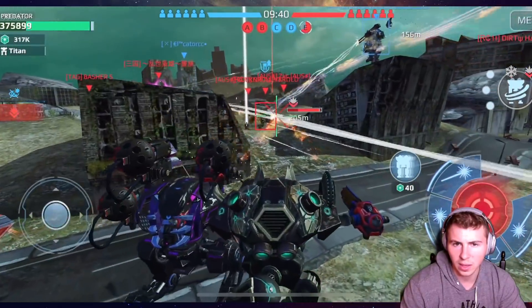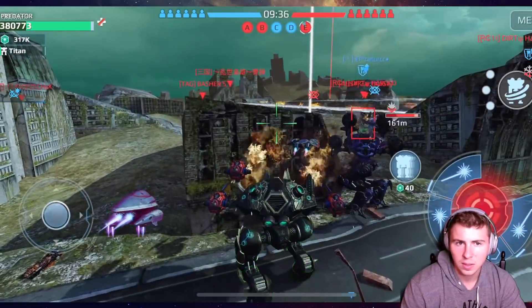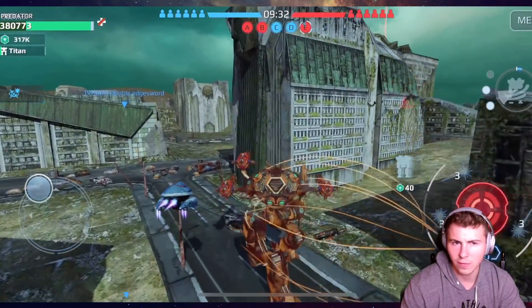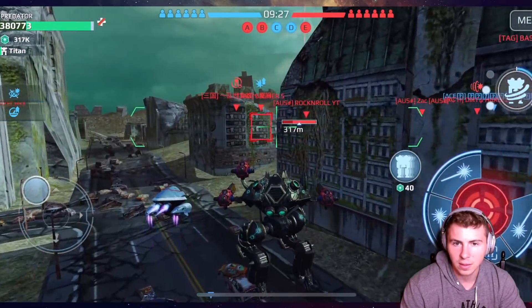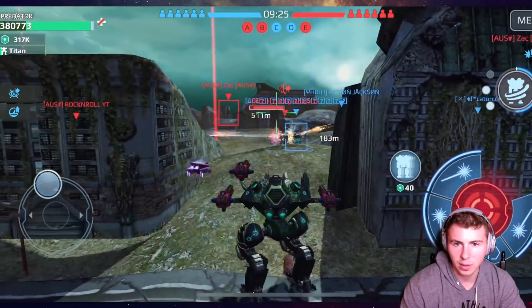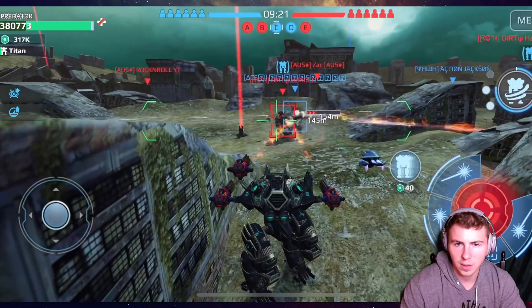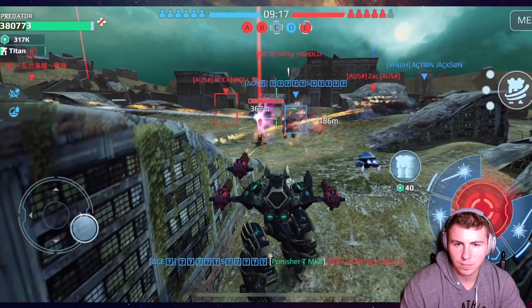Also notice we have 390,000 HP. So on top of all of our stupid defense systems and mechanisms, we have 390,000 HP. The Igniters are obviously more difficult to aim. We also have the Ledge pilot which gives us an extra ability charge. Come on, melt, melt.